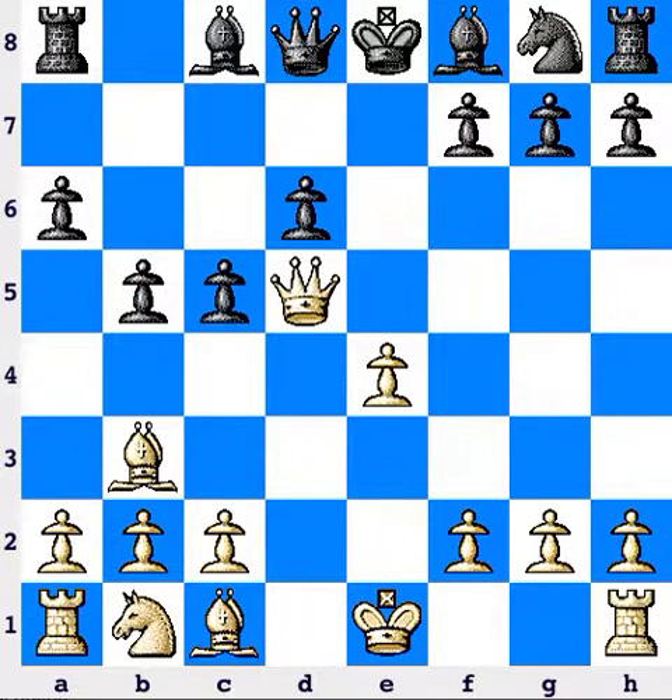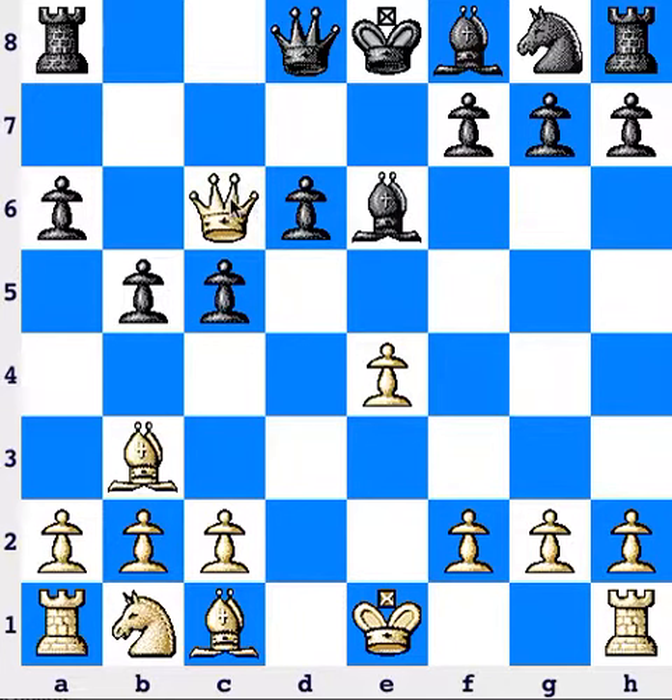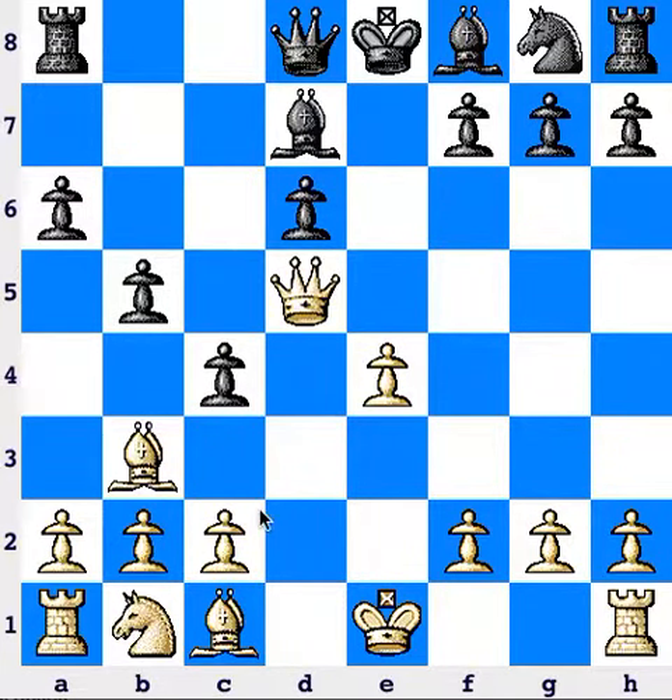So now if queen to d5, hitting f7 and the rook, bishop to e6, queen check, bishop comes back and pawn push again.